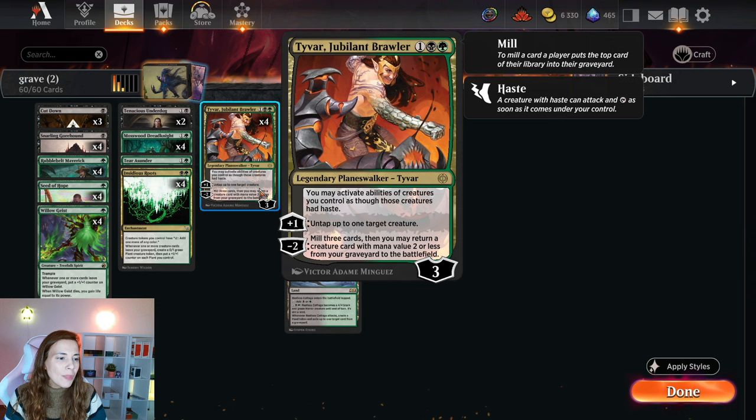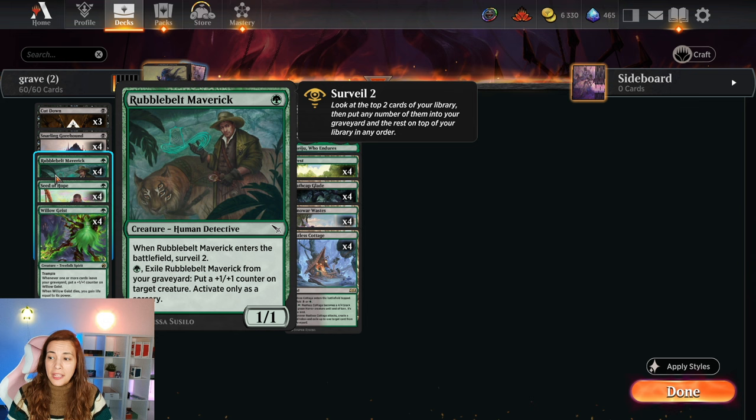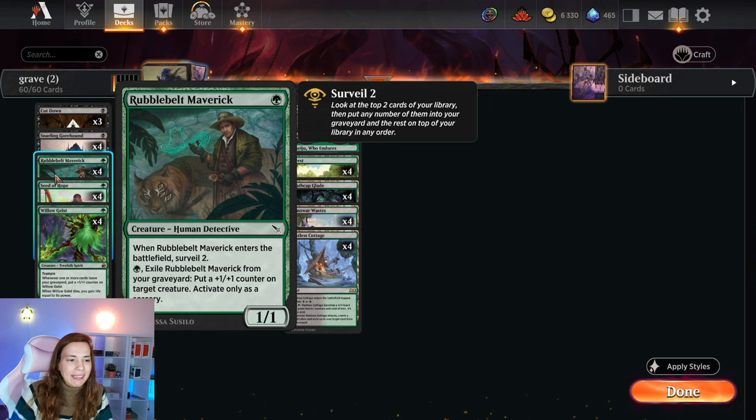Tivar's plus-one taps one target creature, but what you really want is the minus-two where you mill three cards, then you may return a creature card with mana value two or less from your graveyard to the battlefield. So: you have Insidious Roots, you have Tivar, you minus Tivar, you mill cards, you get a creature, you make a plant, the plant immediately can give you mana. With that mana you exile the Maverick, you create another plant, you put plus-one plus-one on all the plants. Do you see where this is going? Things can start escalating really quickly with this deck, and that is why it's so much fun.